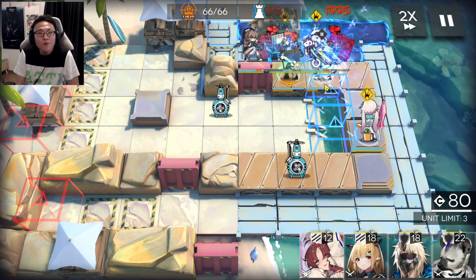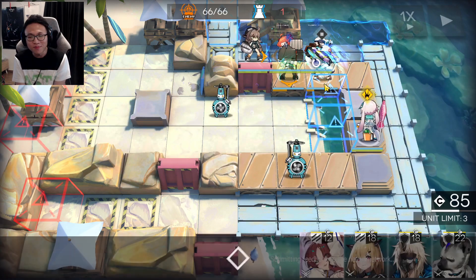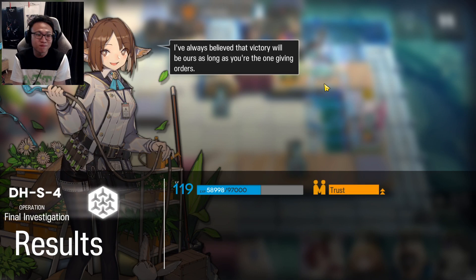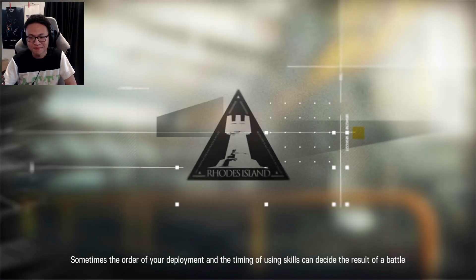Beautifully done! Hopefully this is an easy enough strategy for you guys to follow on your account. It definitely took a lot of work to create this easy strategy for you guys. DHS4 done with 10 operators and only one 6-star. Hope you guys have enjoyed your time playing the Ocelos Holiday. I enjoyed it, even though it was a very painful experience. There's still one more stage after this on week 3 of the event, so I'll see you in DHM mode. Bye-bye everyone! Thank you.